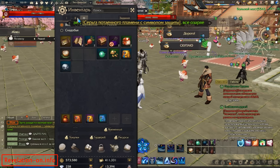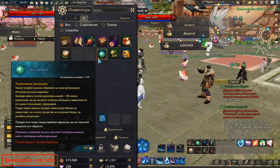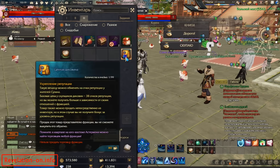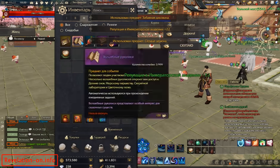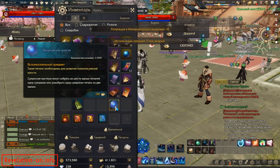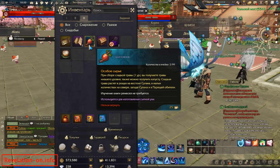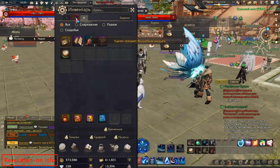Also, what I forgot to mention: there are items that drop in the dungeon which give you reputation for free, basically. You also farm a little bit of Giz currency — I think it's called Giz on the English server. As you can see, I'm using these items and getting myself a lot of reputation. I also did a little gathering of ore in there.